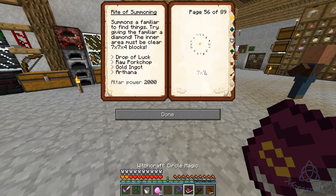Try giving the familiar a diamond. The inner area must be clear — seven by seven by four blocks. Drop of luck, raw pork chop, gold ingot, and an hourglass. Altered power must be 2,000.